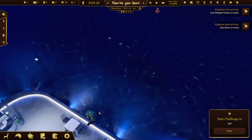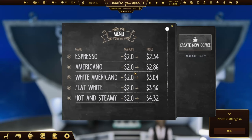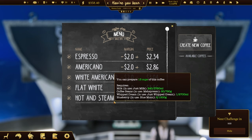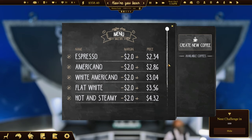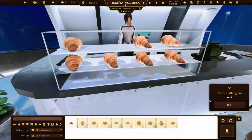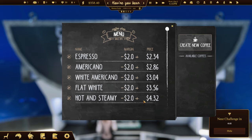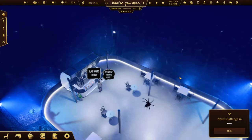We have our whipped cream and our Blue Moon blueberries, which means we can now make 13 cups of our Hot and Steamy! Let's see if anybody buys a Hot and Steamy. Come on, try a Hot and Steamy! Wow - $4.32 for a Hot and Steamy - that could be quite profitable!